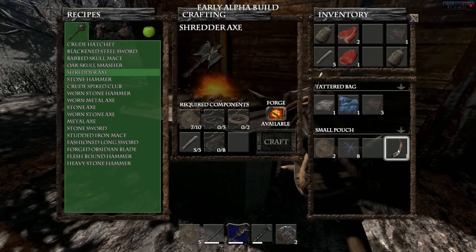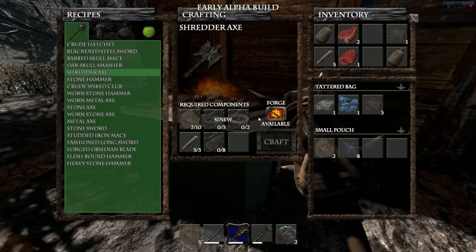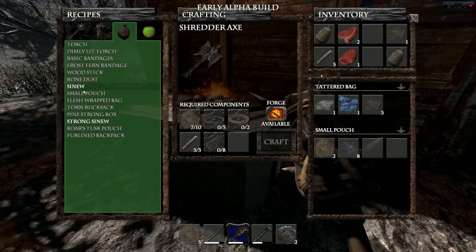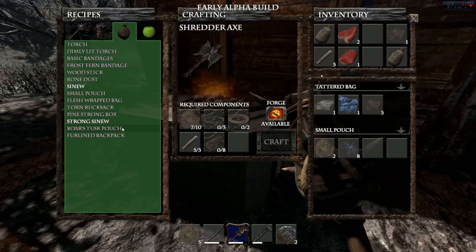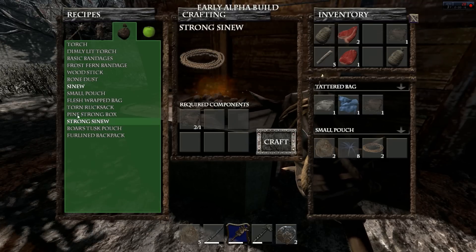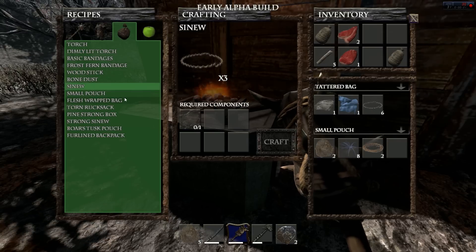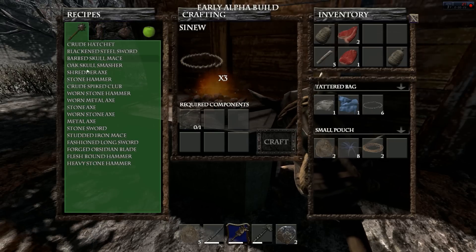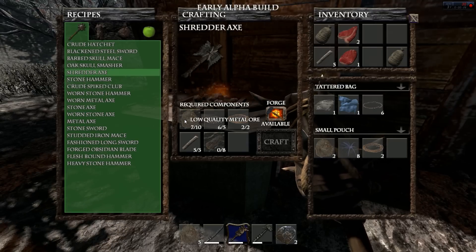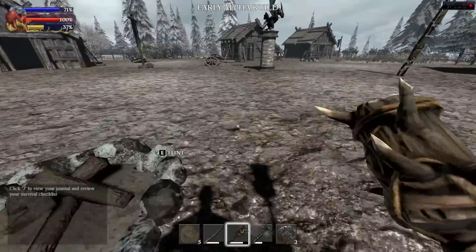Alright we're back guys — sorry about that. Let's see if we can make this shredder axe. We need sinew, which I can make currently. We need five, we need two strong sinew — one, two — and we need five regular, we can make one, two. Oh no, we totally made it! The only thing we're missing is a couple more metal ore and logs. How you can stack logs is beyond me, but we'll see.